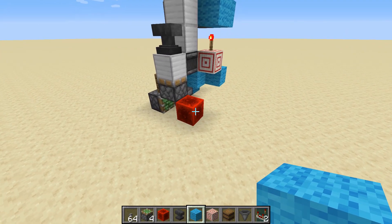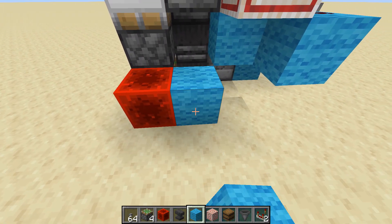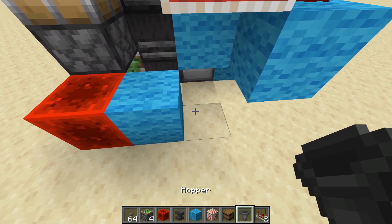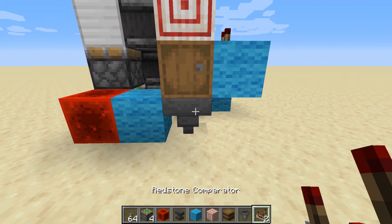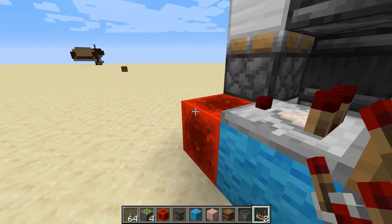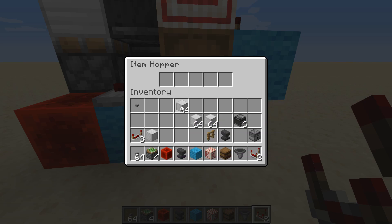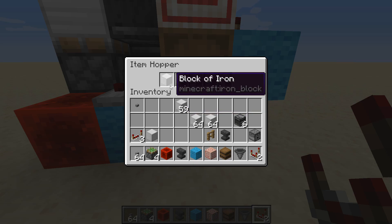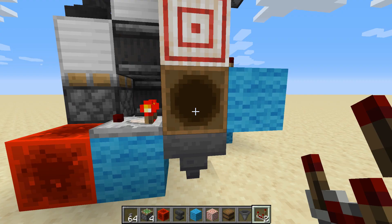Depending on if you're on a server or not, this next section may not work. You're going to go to where this redstone block is and place a block on the right of it. Then take out a hopper and place one right here, and a barrel right on top of the hopper. Take out your comparator and place it on this block pointing towards the redstone block. Now go into the hopper — you can use any item as long as it's the same item. I would recommend using cobblestone and just fill up every slot with a single item. Then go in the barrel and use a different item from what you put in the hopper — it doesn't matter what it is, just a single item in the barrel.